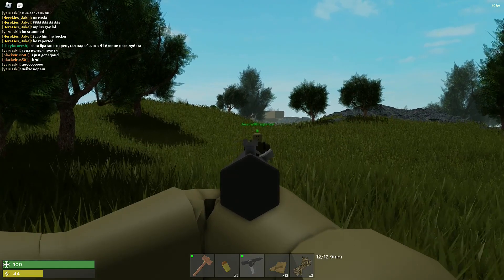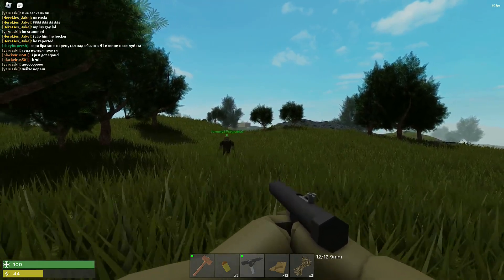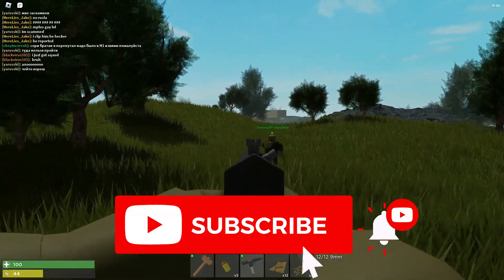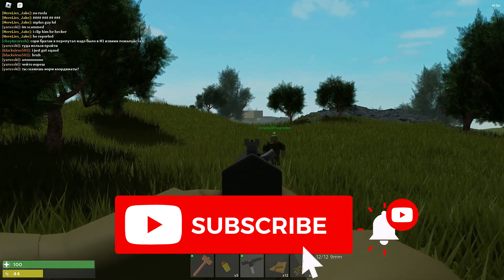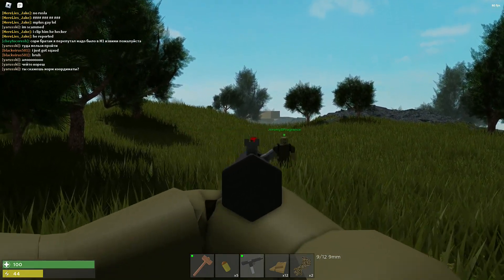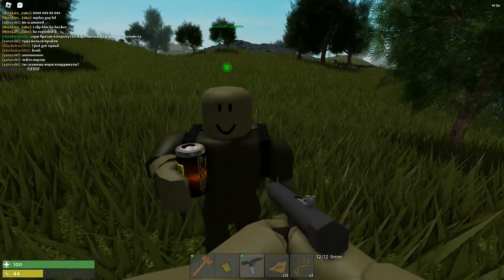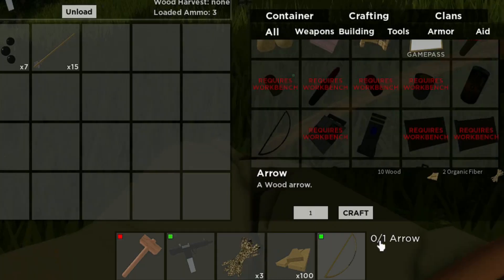The first gun I'm gonna show you is the pipe pistol. This gun is really similar to all the other guns in the game. I'm gonna show you bullet lead — if he's swaying back and forth like that, you're gonna shoot ahead. You can see how the bullet just drops, so you want to shoot ahead and up a little bit.